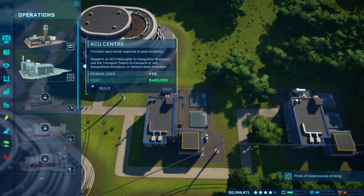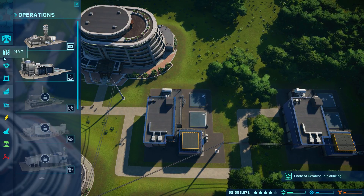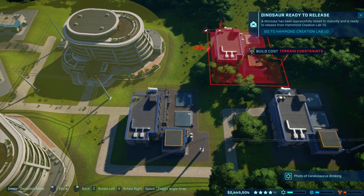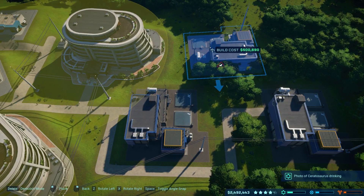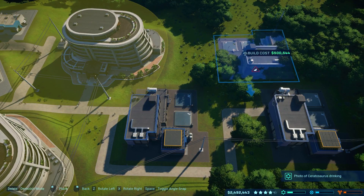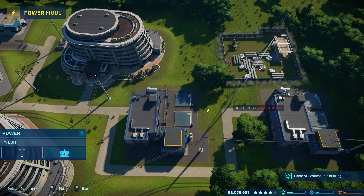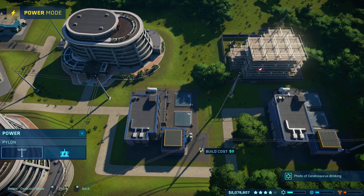I might want to add some more electrical facilities. Operations — what have we got here? Nothing that I can access, nothing new at least. So let's add some more electricity to the place. I can only imagine how much electricity something like this would actually use. That should suffice. We want to connect it to what we currently have in terms of electricity, so I'll place a pylon here and another one here. And that's that — done.